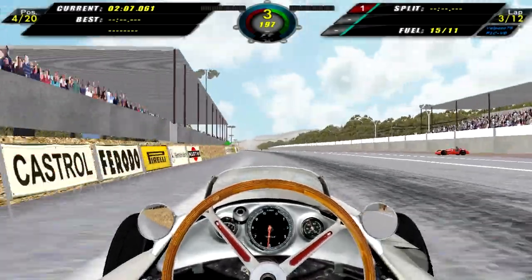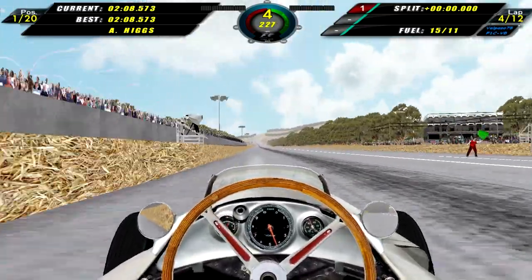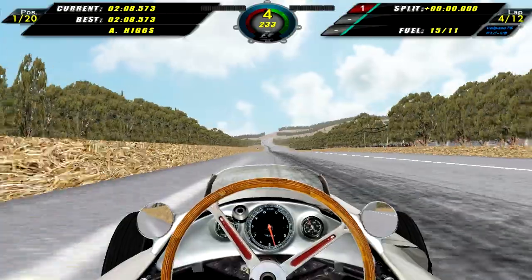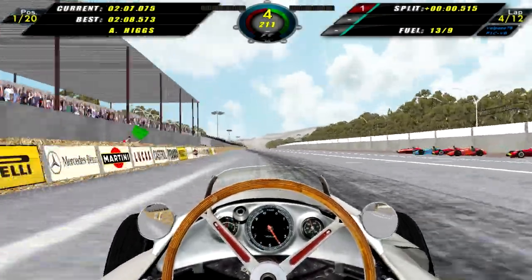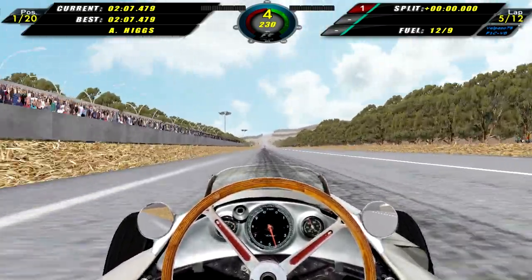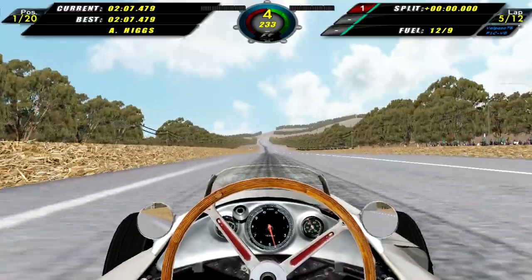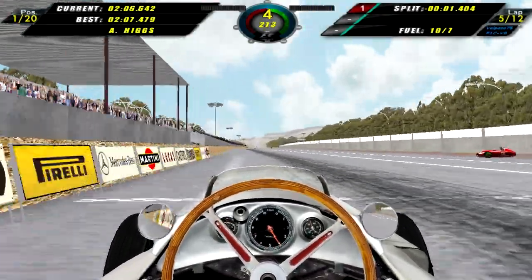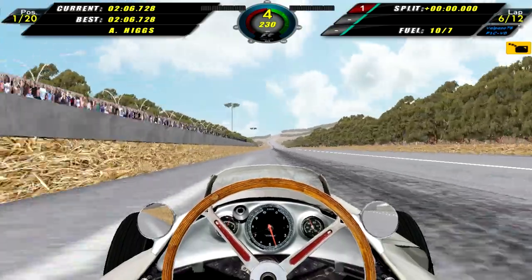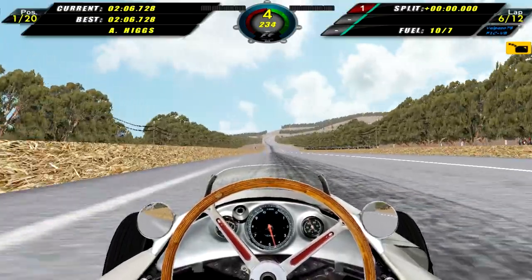Here we are in qualifying for the Spanish Grand Prix and our first lap is a 2:28.57, which places us into pole, but we are the only ones to have posted a qualifying time so far. I don't know why the AI didn't post a single lap in 10 minutes. Next we post a 2:07.48, which is about a 1 second improvement, and then finally a 2:26.7, a further improvement. No one has posted a single qualifying lap yet so we shouldn't assume we will keep pole.